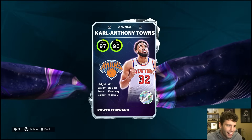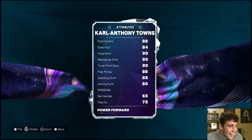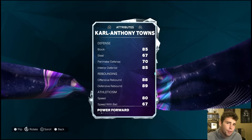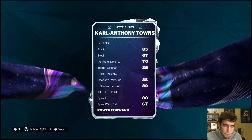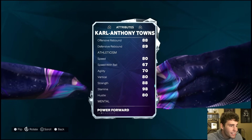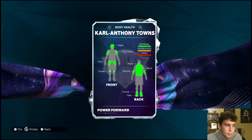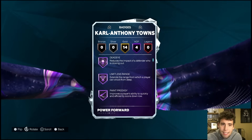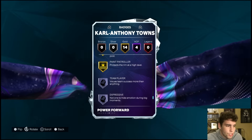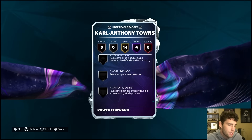6'11" for big cat — 93 ball handling, 85 standing, around 80 driving — not great, but what I like about CAT is he's gonna compete on the interior: 85 block, 85 interior defense, decent rebounder, 80 speed, good strength and stamina. Badge-wise: Hall of Fame Dead Eye, Limitless Range, Set Shot Specialist, and 14 gold badges.